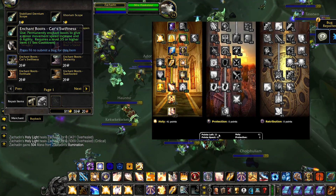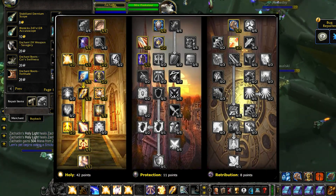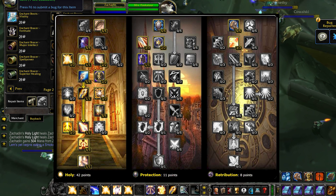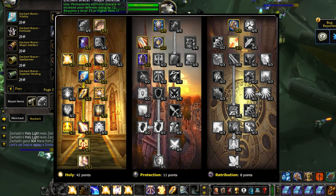The rest of your talent points can be spent in a variety of ways depending on what you want to bring to the raid. The first build I'm going to mention is kind of antiquated, but there was a time in the original release of the game where I had to play this build, so I wanted to mention it.